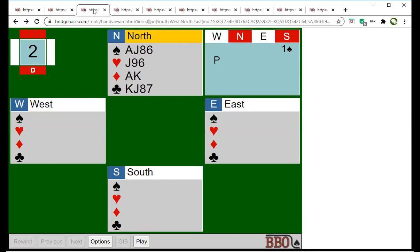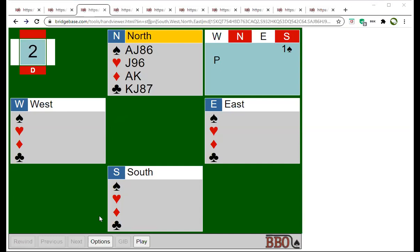How about this hand? South opens one spade and you're sitting as North with 17 points. You've got at least game in spades — what are you going to bid? Two clubs seems right. With 17 points you'd really like to find out more about your partner's hand. It's too strong to just go to four spades.